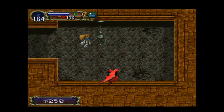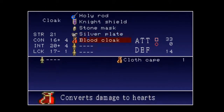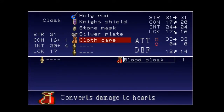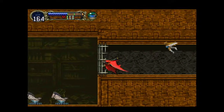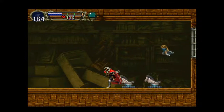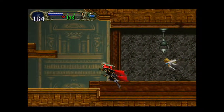It should be noted that the bat's wings always have the color of Alucard's cloak. The bat is a pretty cool little thing — once you get mobile, you can get to places you couldn't get to before, which is nice.